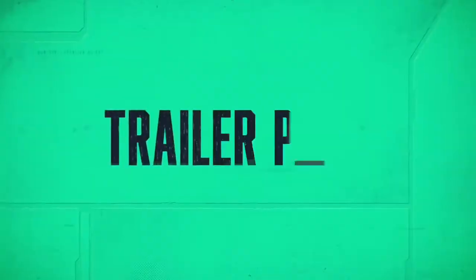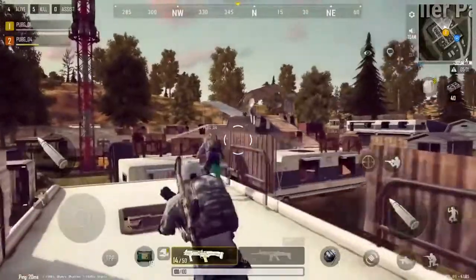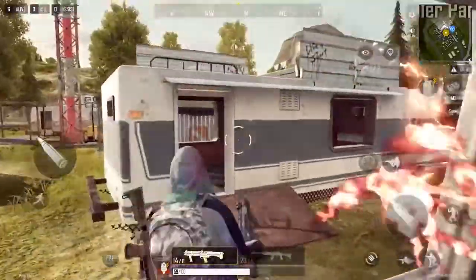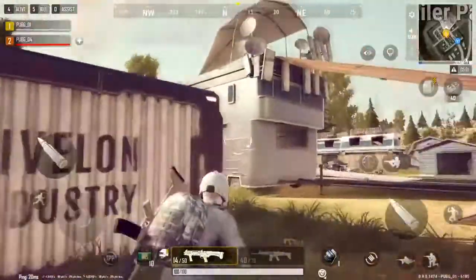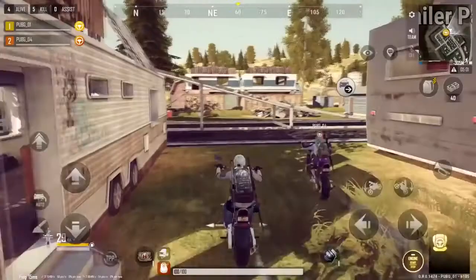For the last stop on today's tour, let's take a look at the Trailer Park — or at least that's what it used to be. Now it's all bunkers and bullets here. You'll have to vault, sneak, and climb to conquer this spot. But if it's not looking good and you need a quick exit, use the ramp at the end of the runway to jet out of trouble.